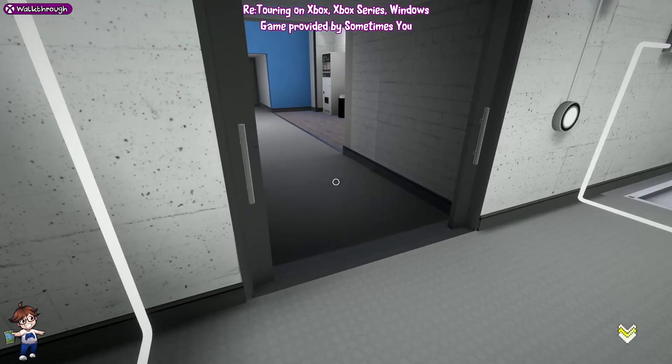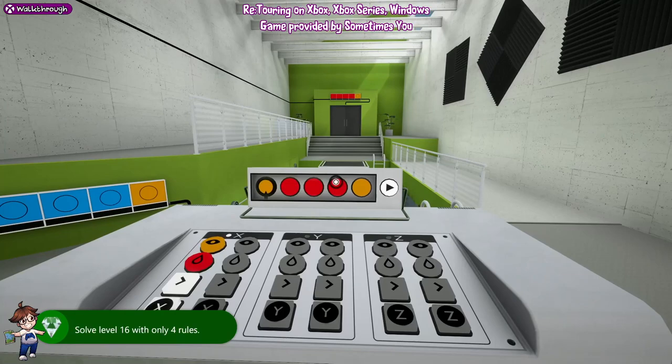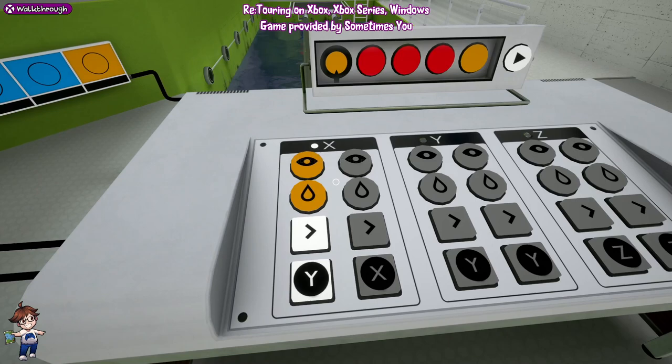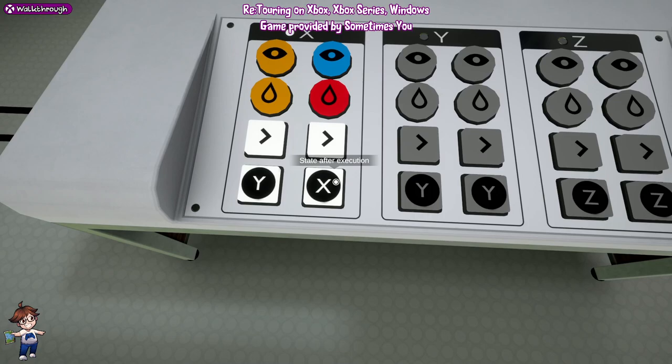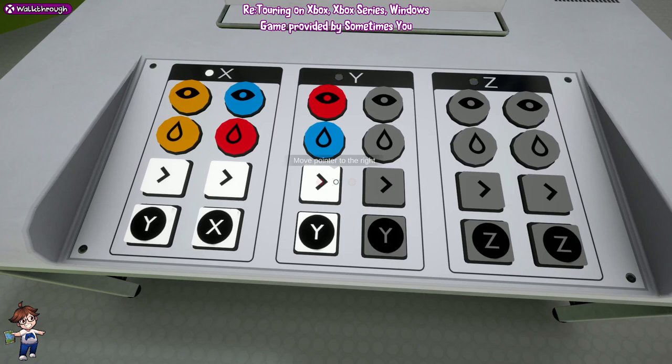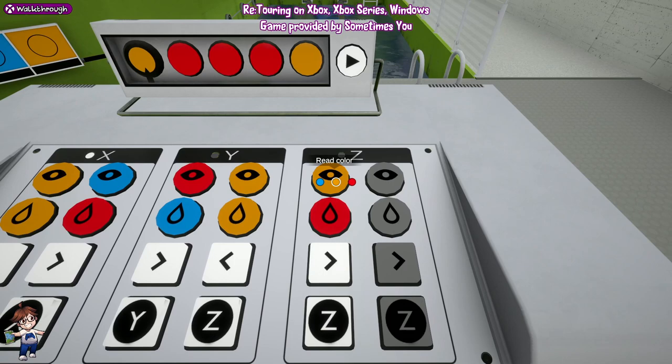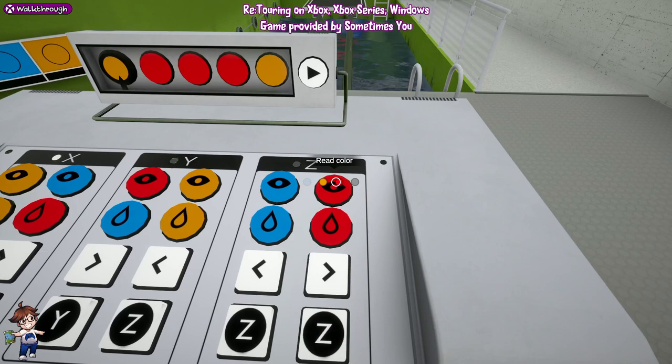Going to level 17 now. Here, from the left: orange to orange, right, Y; blue, red, right, X. Now in Y, we want: red, blue, right, Y; orange, orange; left, Z; blue, blue; left, Z; and then orange, red, right, X.